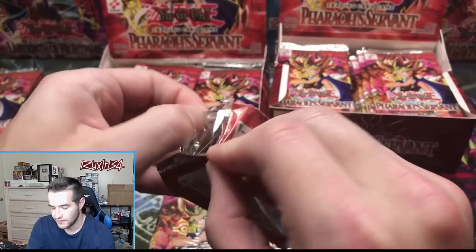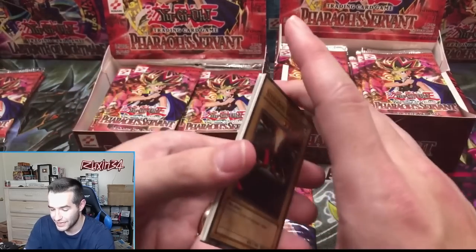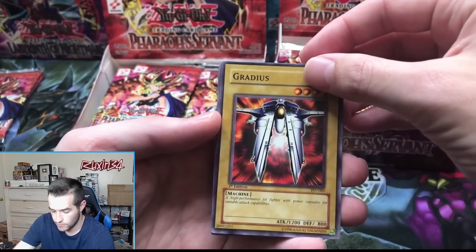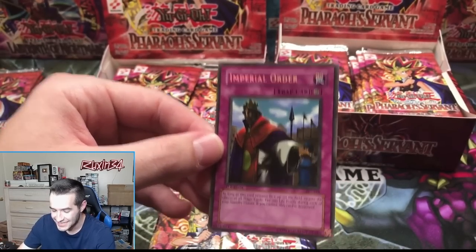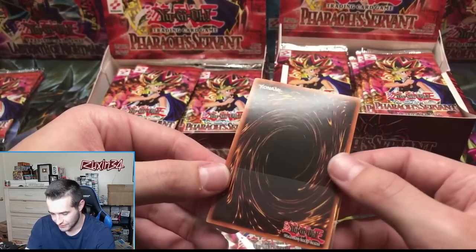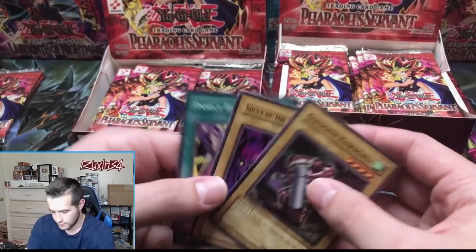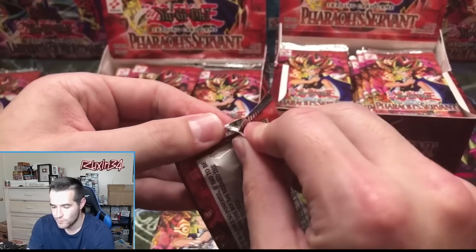First pack — no one has pulled anything out of retail yet. No Goblin Attack Force yet, hopefully none are pulled. Steel Ogre Grotto, Earth Shaker, Mr. Volcano, Gradius — and an Imperial Order! So we did get a secret rare. He can get double Imperial Order. This one is pretty off-centered. Ed just has good luck with secret rares — back looks really clean, probably going to be a nine. Two nines on Imperial Order would be kind of cool.